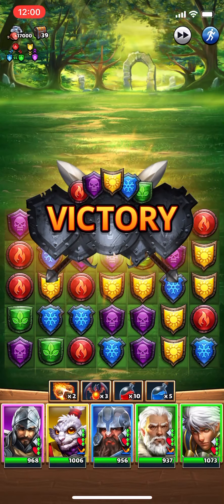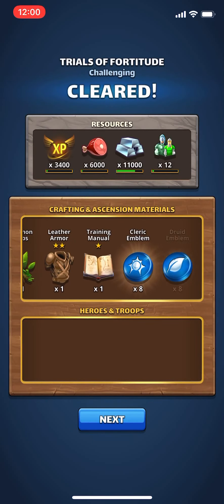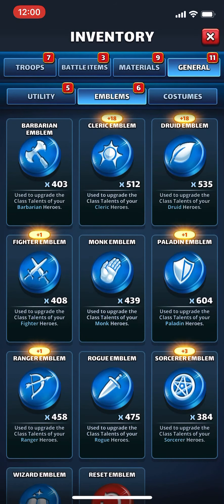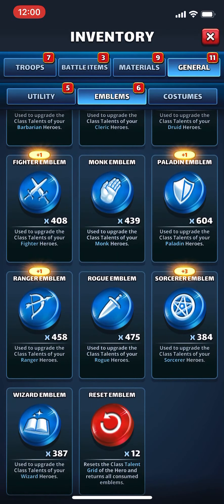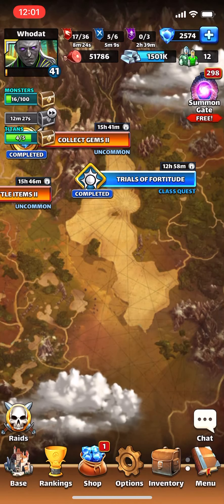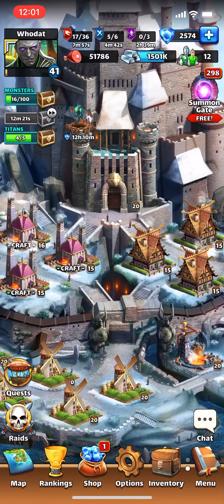All right, that was pretty quick — didn't have to use too many items, so happy about that. I got my emblems — got a pretty good amount stored up for when I finally start maxing some troops. It's a ridiculous amount to max them out though; I think it's like 1,500 per hero, it's crazy. I got a pretty good amount. All right, well thanks for watching — if you don't mind, please subscribe.